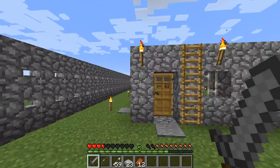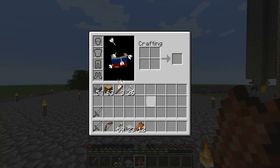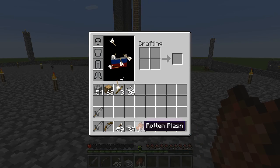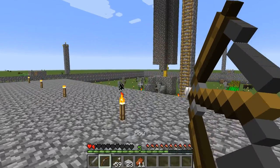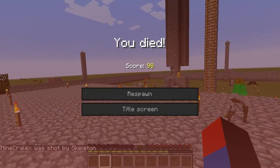Okay, at least I'm not dead. Looks like we're safe for now. We have some rotten flesh to keep our health up. On the bright side, we did get some arrows, so I guess we can kill off some of those skellies over there. I have no idea why there's so much.